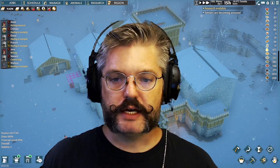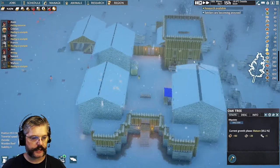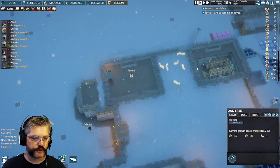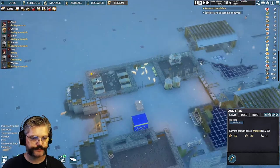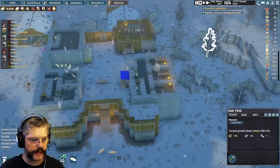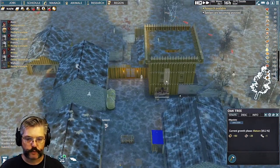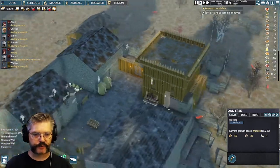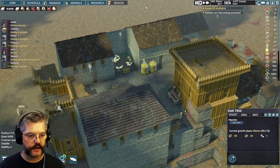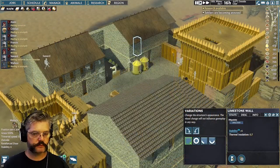Without further ado, we are in the midst of winter and we're just trying to survive. My priorities right now are to excavate the flooring underneath both buildings, consolidate a kitchen, a tailoring workshop, and an armory, and perhaps set the stage to turn this into a library tower. We also need to construct the research workbench — that's just non-negotiable.